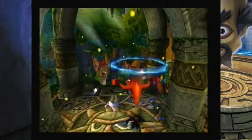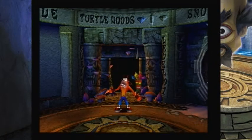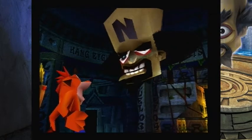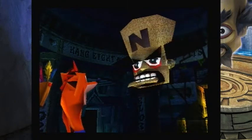A light premise sets up Crash Bandicoot 2. After failing in the first game, Cortex opts to utilise his enemy in order to succeed. As Crash is transported away from his sister, Cortex dupes the marsupial into collecting enough crystals to save the world, even though it's blatantly obvious from the get-go that he has ulterior motives.